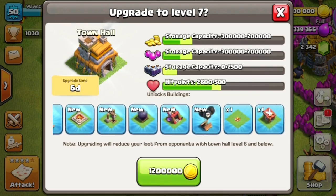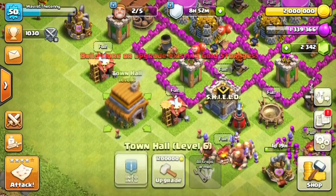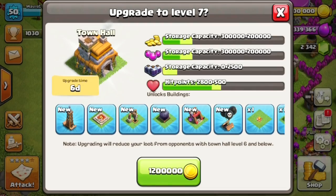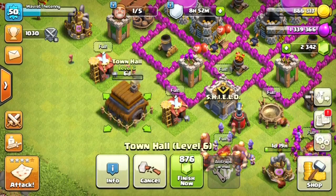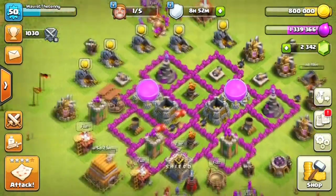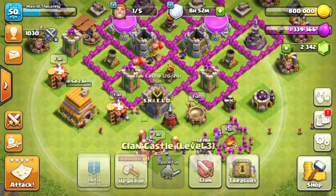Today we're going to be changing that because we're upgrading to Town Hall level 7, and this is the biggest upgrade in all of Clash of Clans. You get a Barbarian King, dark elixir, a seeking air mine, and another army camp. We're doing it right now. We no longer have max gold - we used to be at two million gold which is maxed for me.